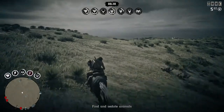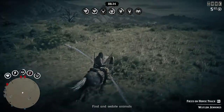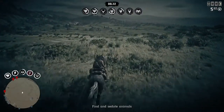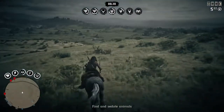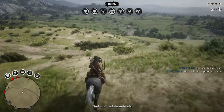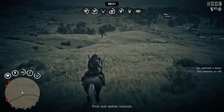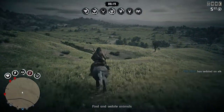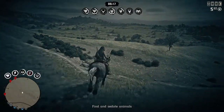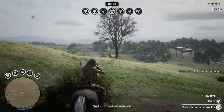I rode for several minutes before I found any animals that had not already been completed. That is one thing you will come across — you will find a lot of animals that have already been checked off. Once everyone has found enough of a species, it's going to check that species off the list. You'll start finding more of those animals, but you're not really getting any benefit for the group for doing that. You want to make sure you're finding animals that have not been found yet and sedate and tag those.